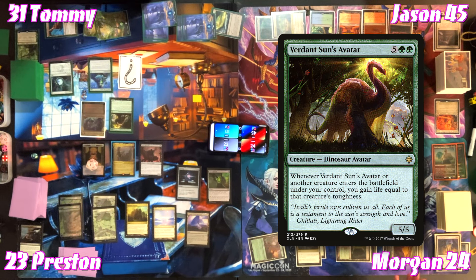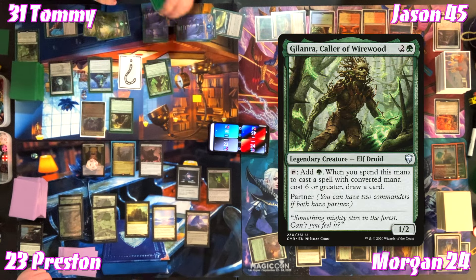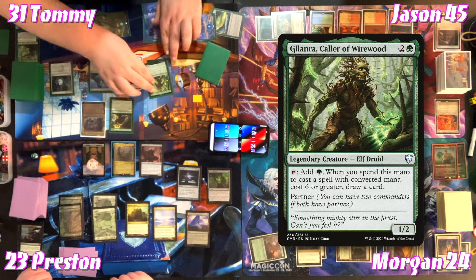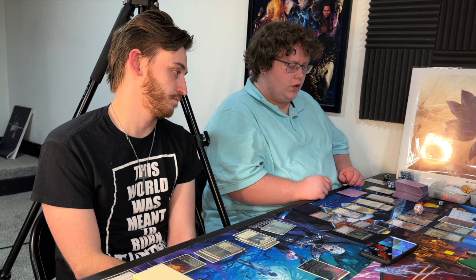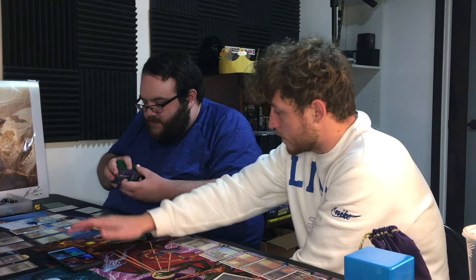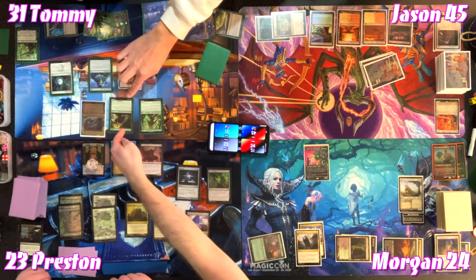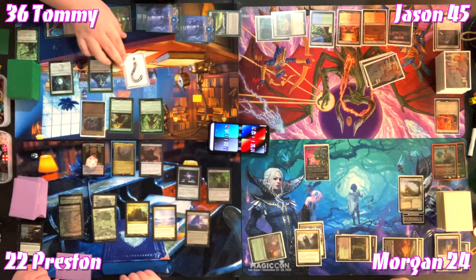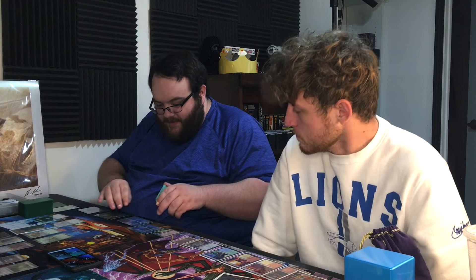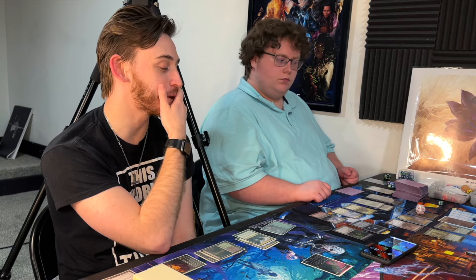The table clarifies Tommy gains five life from the Avatar when it actually enters the battlefield — not while it's still on the stack. That's Tommy's second spell, so it costs three to put Keruga into hand. Tommy uses Vivien's minus two to look at top three cards, exiles one face down, and passes. Jason uses one white and one to blow up Tommy's planeswalker — Tommy gets to investigate. Morgan sacks his Clue token to draw a card, making full use of Reliquary Tower.